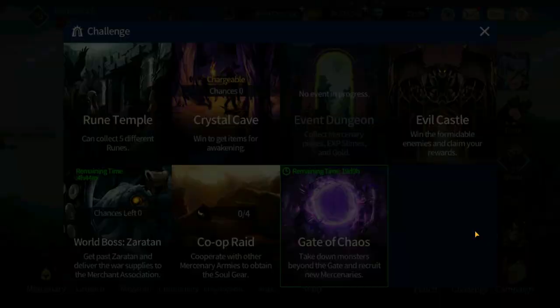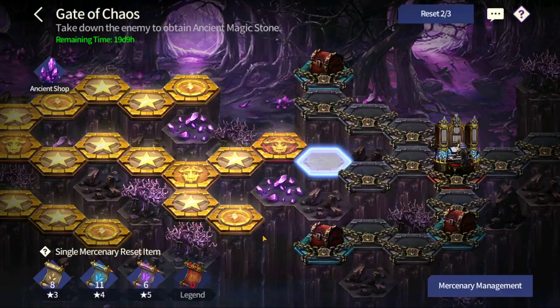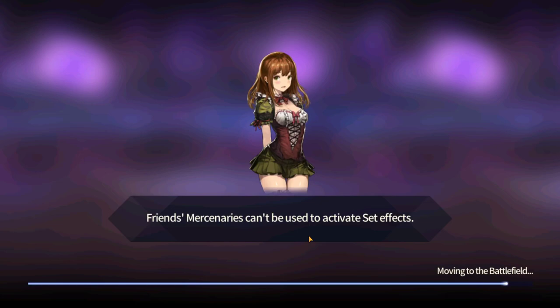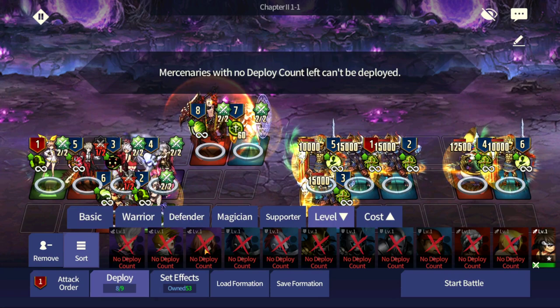I'm not sure how many of you guys are aware of this secret technique I'm about to show you. If you go to the Gate of Chaos - some of you might know this, some might not - when you go to any of the Gate of Chaos stages, we can put three stars, four stars, five stars, legendaries. And then there are those four units we call the silver stars.